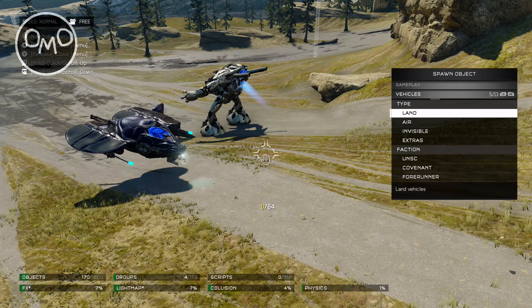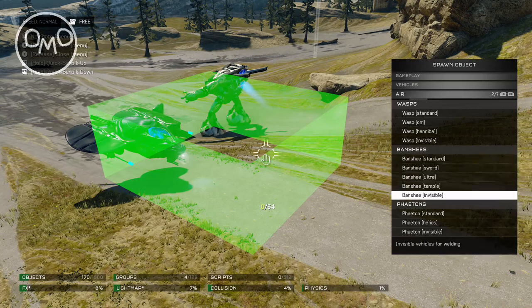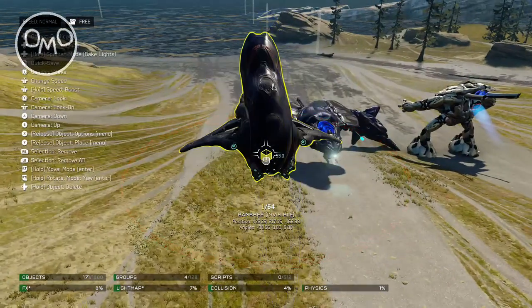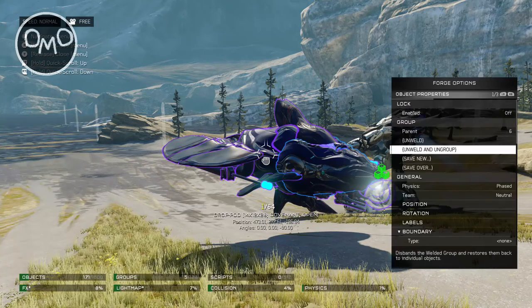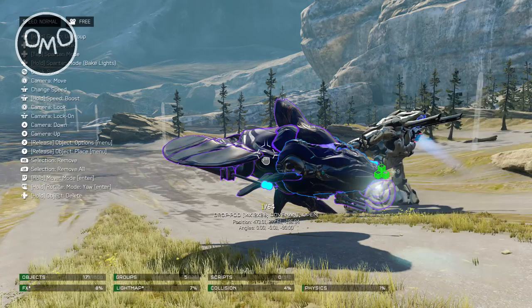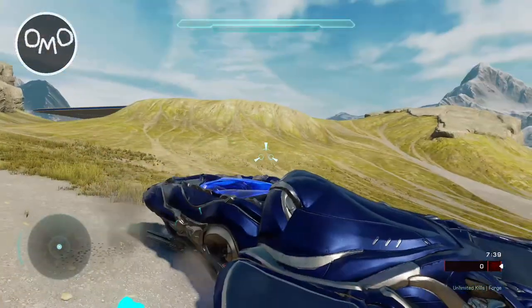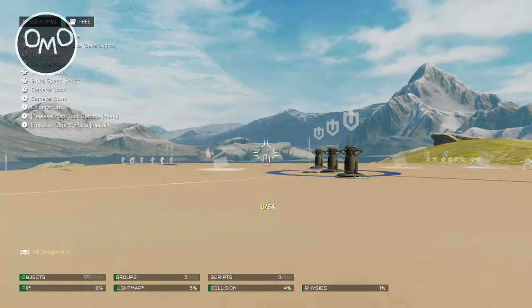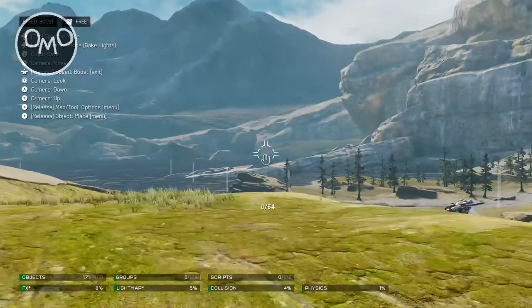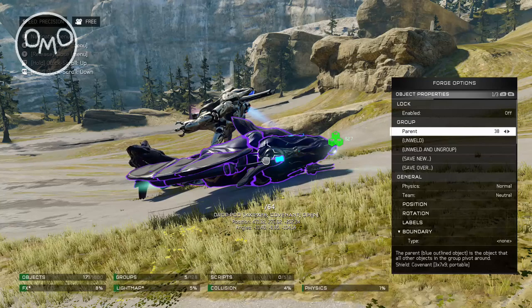I'm actually interested to drive this thing around so let's make it drivable. We'll use an invisible banshee — even though in forge mode it'll be visible anyway. We'll create a welded group out of it. Let's hop in — we are now driving it, although it doesn't want to move. I went under the map and died. I set it to normal physics but maybe it just doesn't want to drive unless it's the parent — yeah, it's not the parent, that's why. Always make sure you look out for that if you're making vehicles drivable.